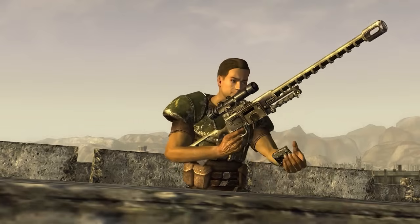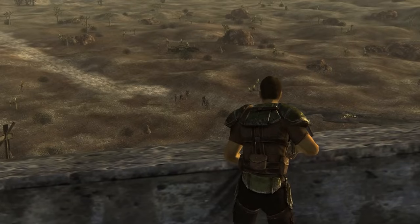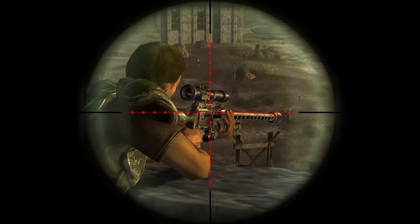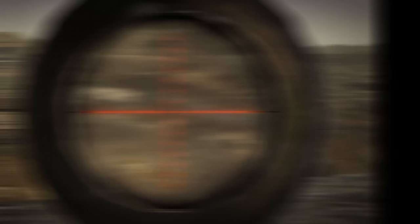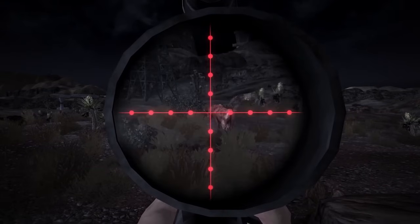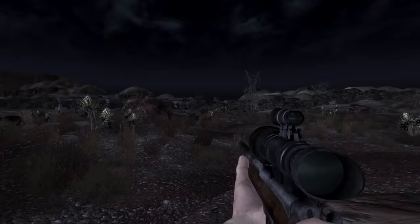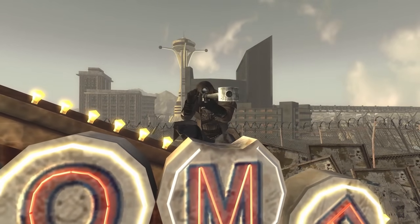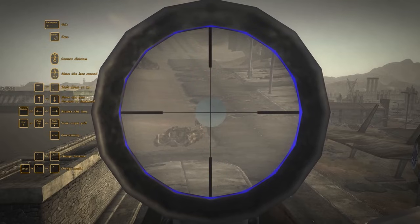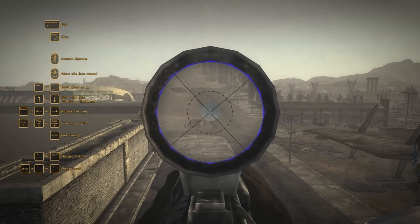I've always hated how aiming down the scope worked in New Vegas. The screen would fade into the scope texture overlay that would black out all your surroundings, and your FOV would just decrease to emulate a zooming effect — you're not even using the scope that's on your gun. Fortunately, Zalandro has blessed us with B42 Optics, which brings dual-render scopes to Fallout New Vegas. All scopes now come with variable zoom, night vision can be toggled on or off, and your view switches to first-person automatically when aiming with a scoped weapon in third-person.